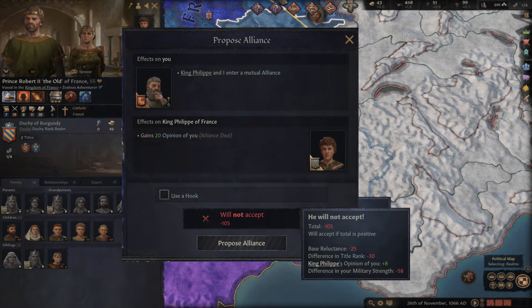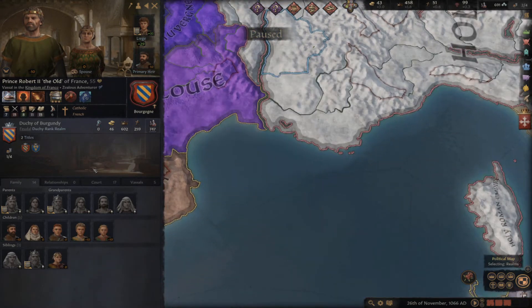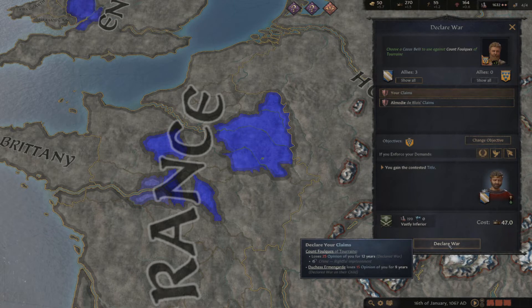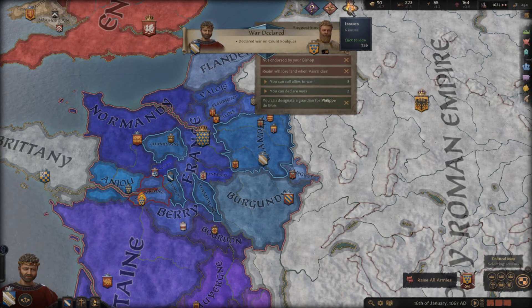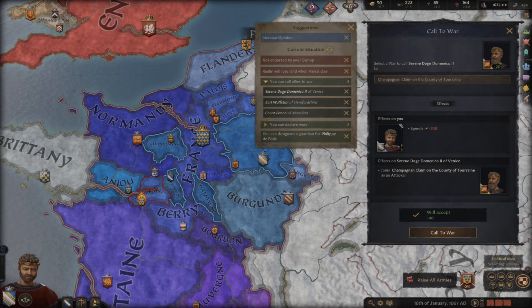In the latter two cases, where an alliance must be agreed upon, the AI will consider their relative military power, their opinion of you, and the difference between your and their primary title. Naturally, a powerful emperor might be hesitant to agree to an alliance with a duke, but with a conveniently blackmailed hook, you may be able to force their hand. Allies are very powerful, as they can be called on to fight on your side in any war that would not put them against their liege, their vassals, or their own ally. So be careful when starting a war to ensure your target will be a valid target of your allies, or they won't join. You will need prestige to call your allies, so make sure to have enough after declaring war. It appears larger allies cost much more prestige, so this should be considered if you're relying on a powerful ally to carry you to victory.